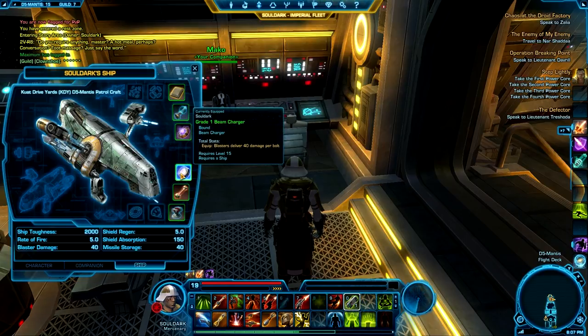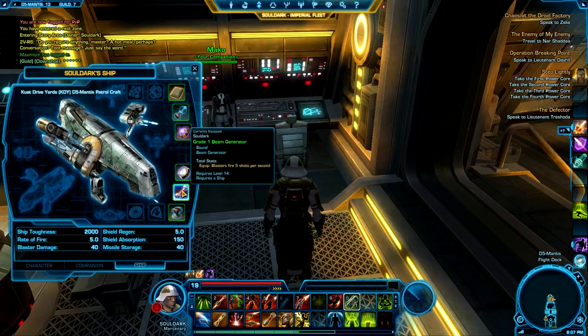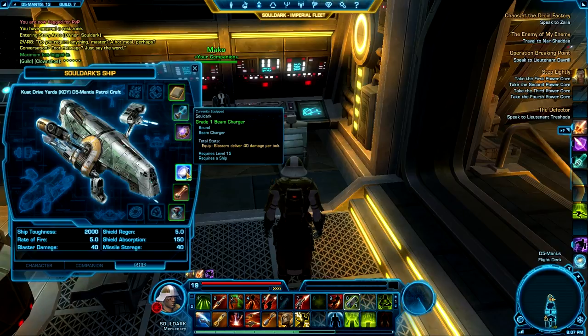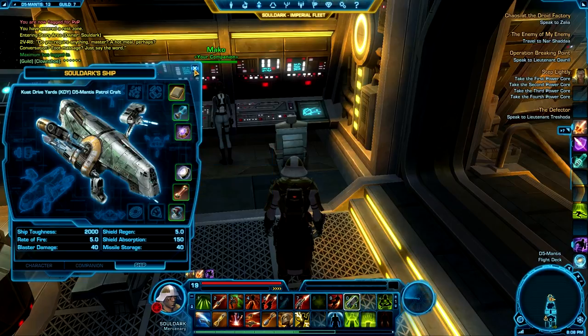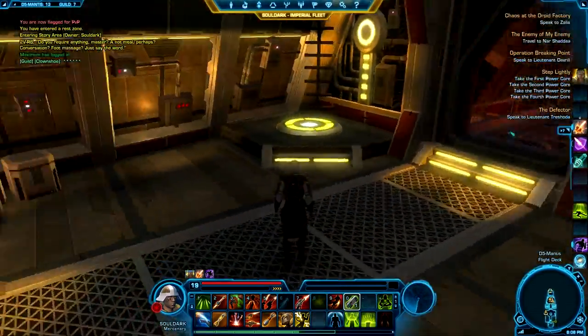The beam charger has your blasters deliver 40 damage per bolt for grade one — basically increasing the damage you output. The beam generator increases your attack speed while the beam charger does your attack damage. The missile magazine holds 40 missiles now versus the stock 16 or 20 — basically doubling your missiles. That's your high damage output; you can lock on to targets and shoot missiles while hitting with beam shots at the same time.